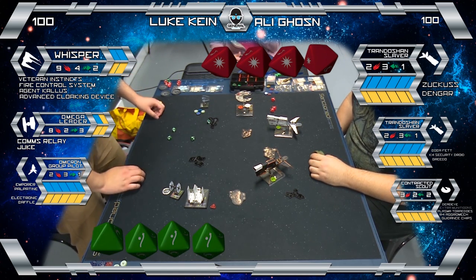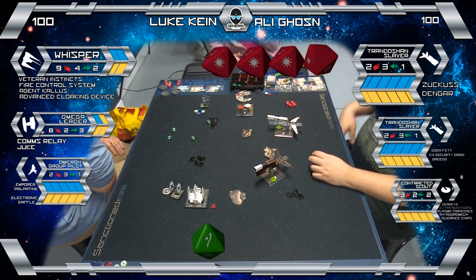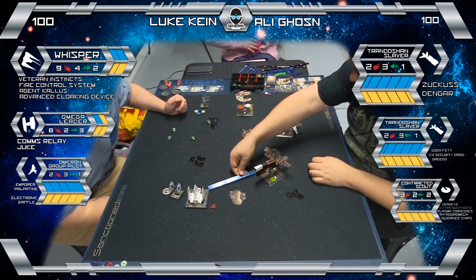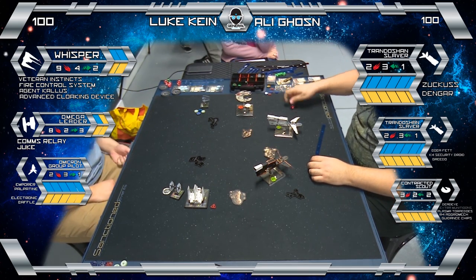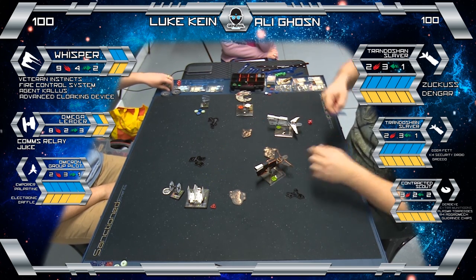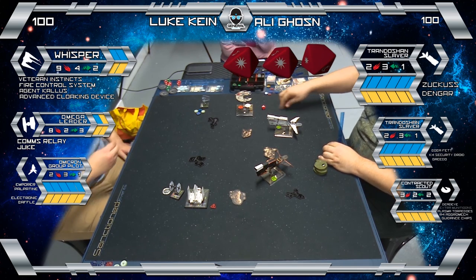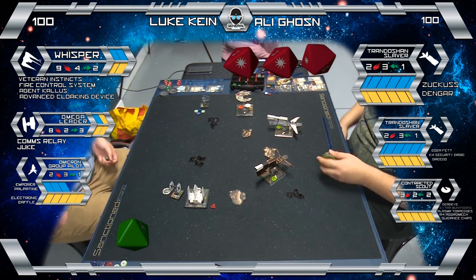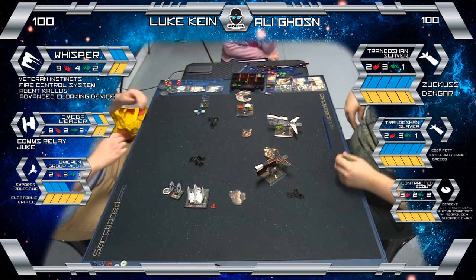Luke's got a stop three here, which he does, so that torp was essentially wasted. You've got to take the opportunity when you can, but that torp is now a prime target because it is shieldless — crits will start counting. It was down from nine to five. Five goes away real quick when you've got crits involved. As long as I move the scout correctly, Whisper's gonna have a few turns of work ahead of her.